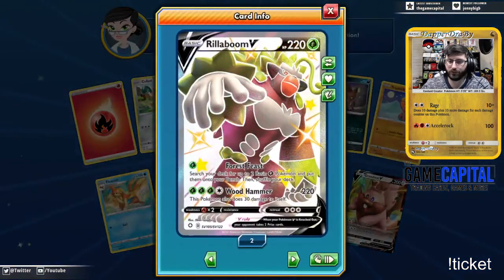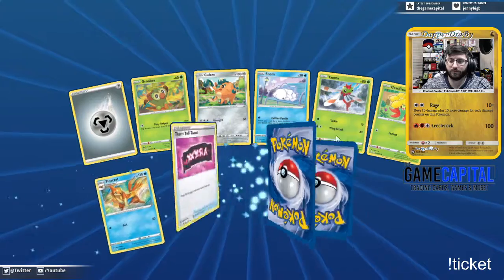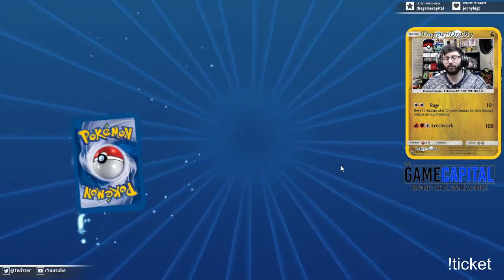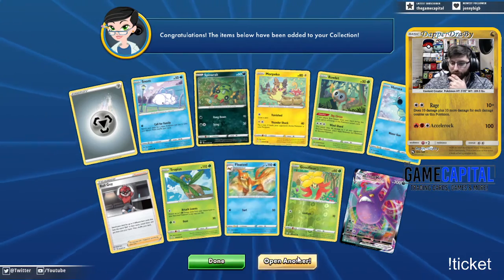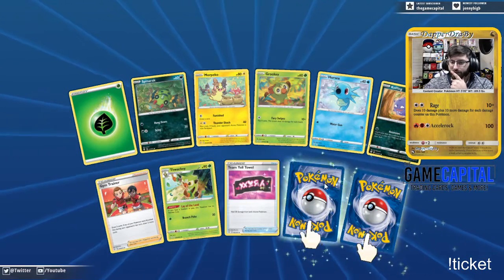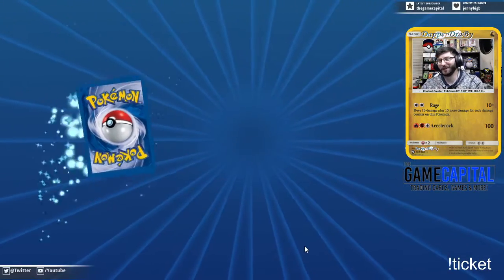Boom bada bing! Another reverse Ribombee followed by Greedent. Double Gym Trainer — that summons a Weezing? Double Gym Trainer just summons a Weezing. We got Crobat V — did I accidentally at everybody in my Discord? I did, I did. Really, why? Definitely not the card I asked for multiples of, definitely not.